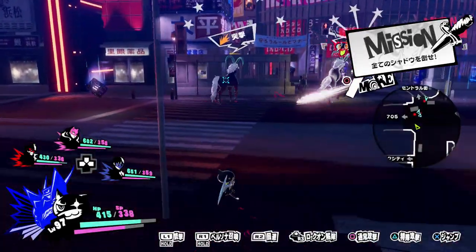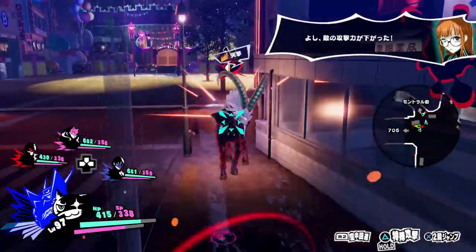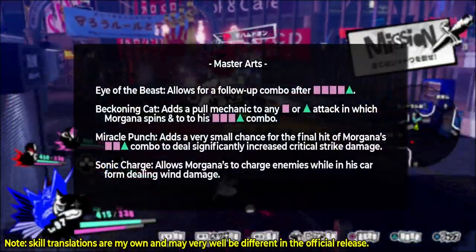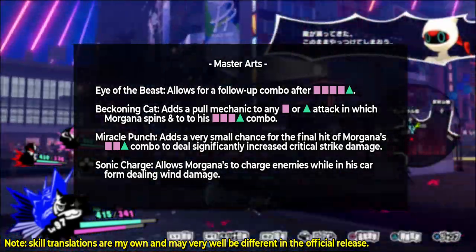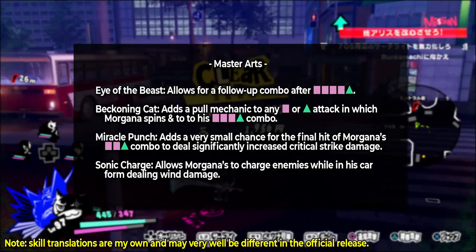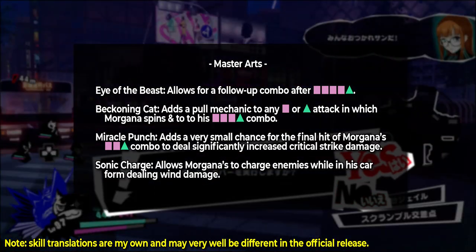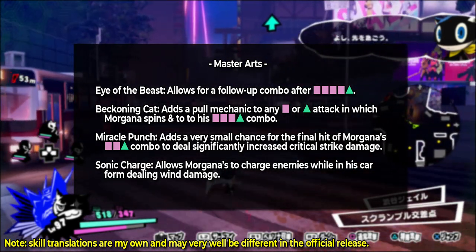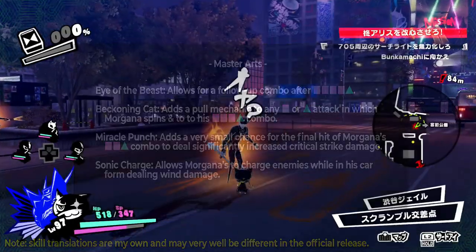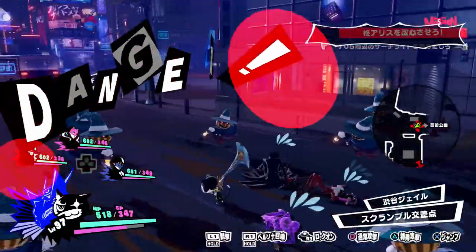Finally, we have Morgana's Master Arts — four perks each character learns as you defeat enemies in battle with them. Eye of the Beast allows Morgana to do a follow-up combo after his square, square, square, square triangle combo. Beckoning Cat adds a pull functionality to any attack where Morgana spins around. Miracle Punch further augments his square, square, triangle combo, giving it a small chance of dealing significantly increased critical strike damage. And Sonic Charge allows Morgana to charge into enemies dealing wind damage while in his car form.